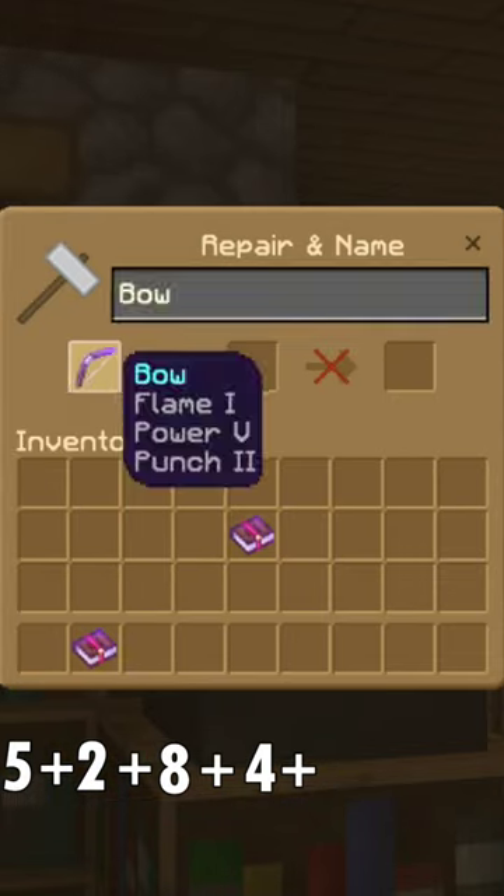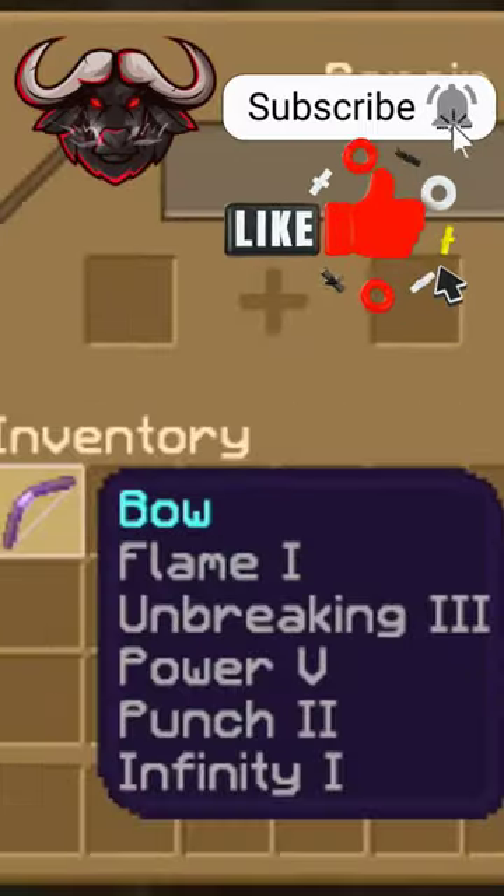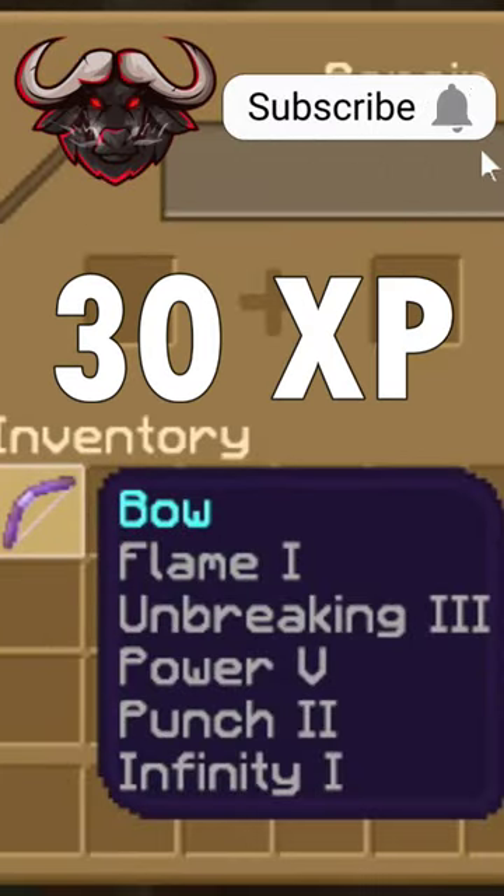Finally, combine your Bow with the book you just made for 11 XP. Now you have the best Bow in Minecraft and only used 30 XP.